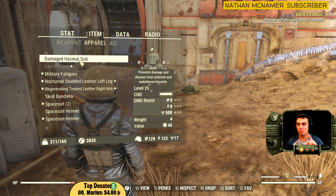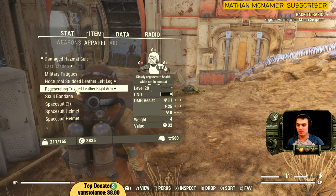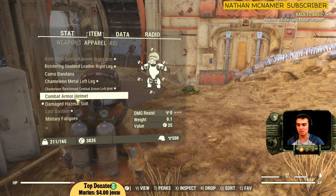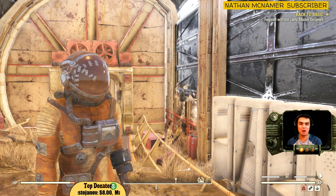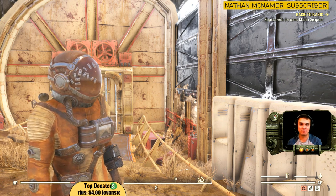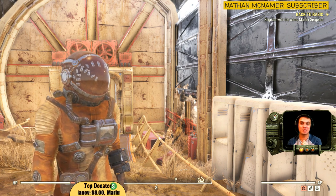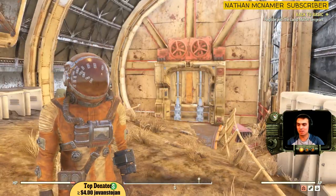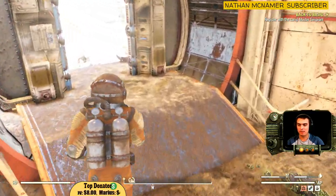One thing to note: the damaged hazmat suit will replace and take off all of your gear, so you'll have no protection whatsoever from that. The good thing is that most probably you can jump into your power armor — I just don't use power armor so I'm not 100% certain — but it makes perfect sense. You jump into your power armor and you have your protection plus your radiation protection.